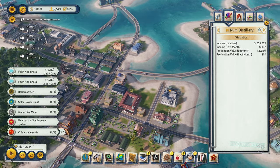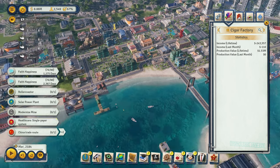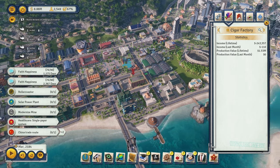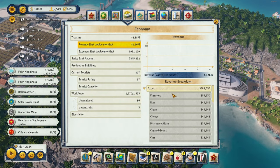So number one is rum distillery — one of the best and most simple industries you can do for your island. Number two: the cigar industry. As you can see, $1.5 million lifetime revenue, about a quarter million in expenses. The cigar industry is a good, profitable industry in Tropico 6 and one of the easiest to set up. All you need is tobacco plantations. Keep in mind, we're talking about industries that are just so easy to set up — you don't have to do anything besides plant a plantation and go. Even in the modern era, rum and cigars are doing us a great favor. Expenses are about $930,000, revenue is about $1.3 million — so we're looking at about $400,000 in revenue a month on the island. Rum and cigars are very, very good and easy.